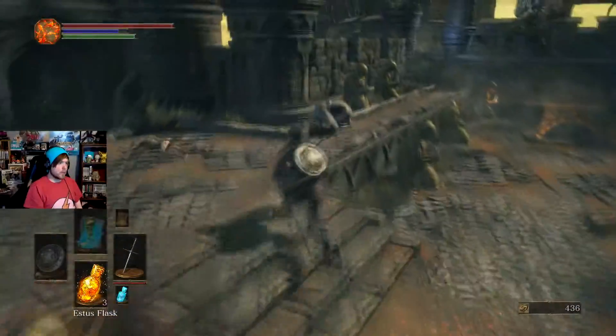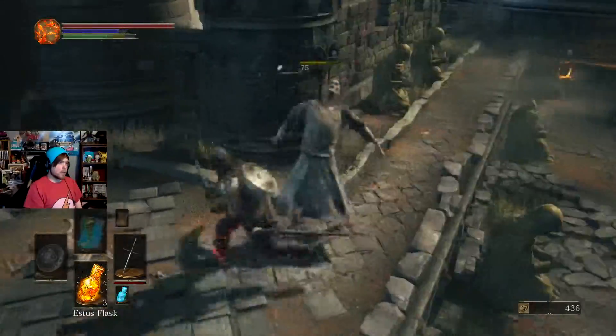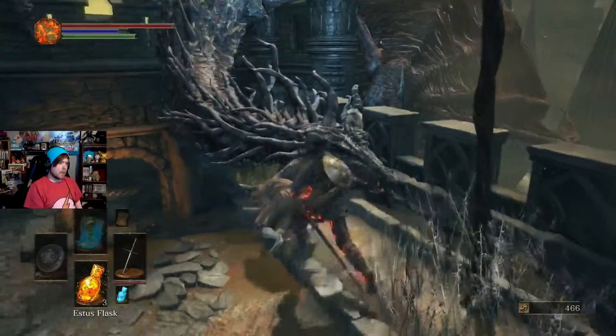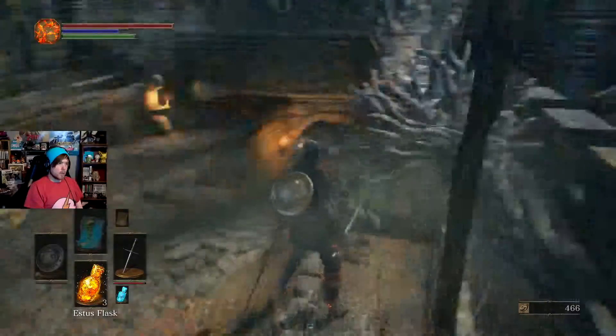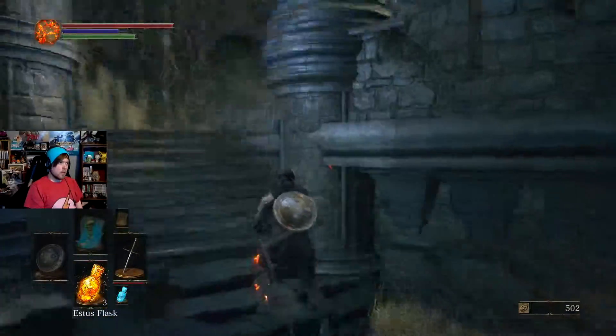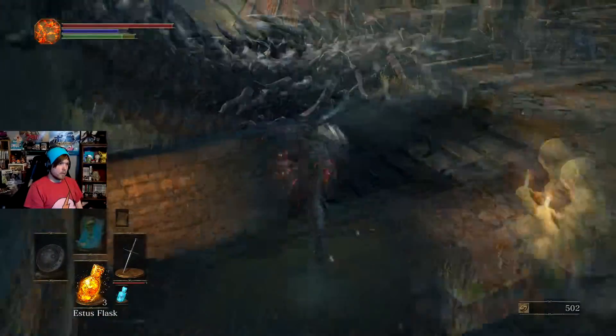Doing good for ourselves — can actually dodge. Doing this for the souls. Did it actually give me a lot of souls? 30. Not bad. A lot of backstabs — 36. Totally worth it. Yeah, we got up there — there's nothing up there, at least not anymore.